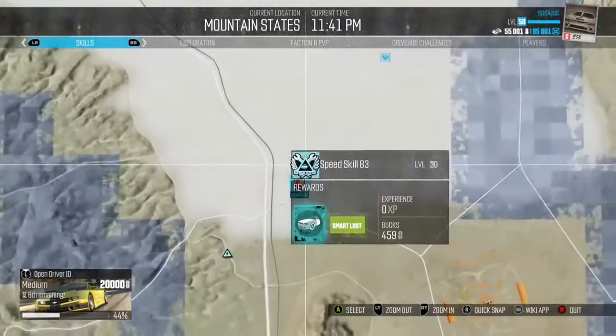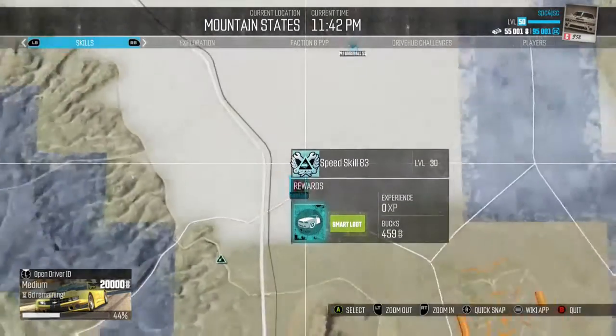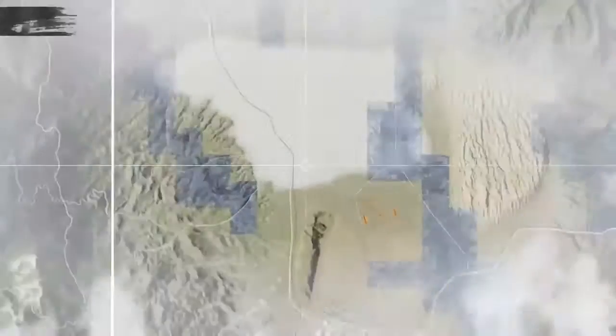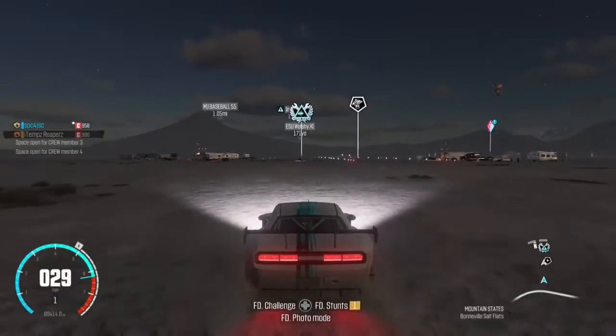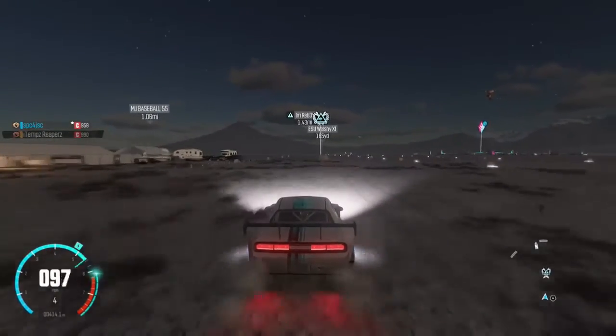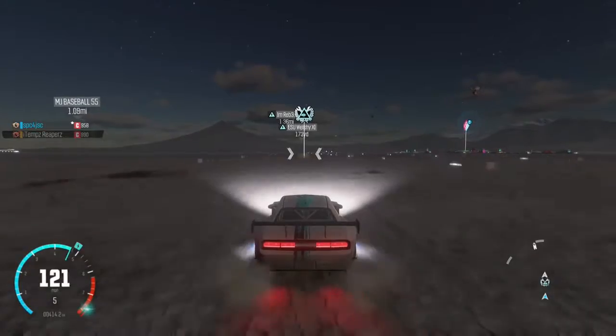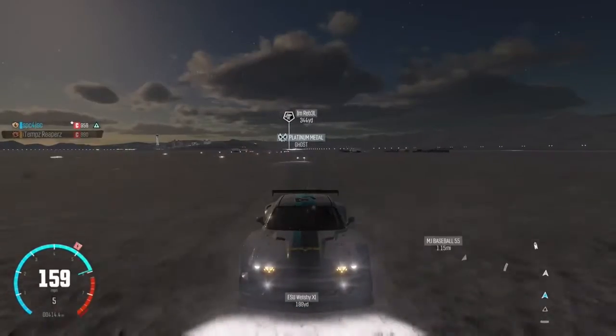If you go over to Skills, it should be this one — speed skill, whatever number that is, 8363. I don't know what it is because I'm sitting far back from when I'm doing this voiceover. So it's fairly easy, you just need a quick car. The platinum medal's not that hard, just keep on doing this over and over again — it probably takes 30 seconds.